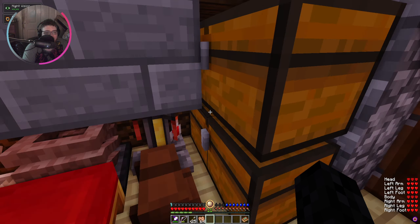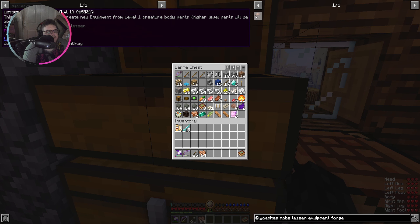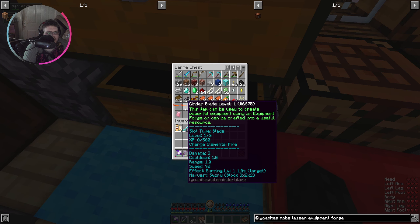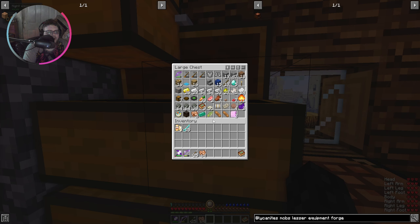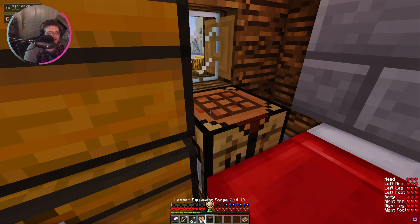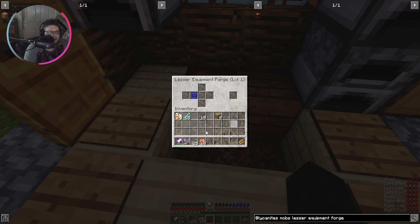Welcome back to RLCraft, episode 8! I've been looking up the lesser equipment forge specifically because we got a cinder blade a couple of episodes back. We have building level 12, which isn't enough for the greater or master forge, but it is enough for the lesser. You just need a crafting table and a wooden axe to craft it, and with that you can make Lycanite weapons from mob drops.